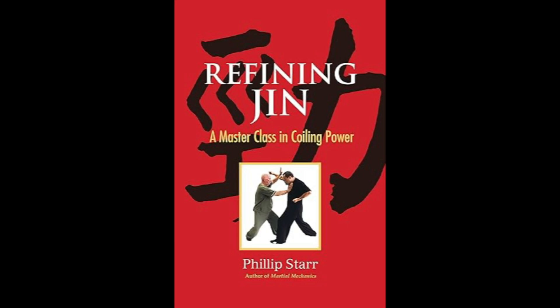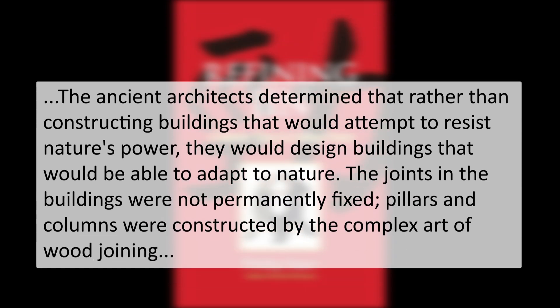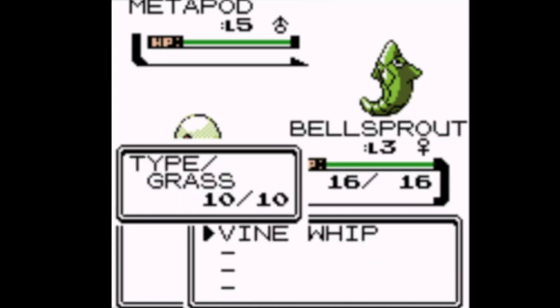As a final thought, I want to reference from a surprising source — the martial arts book 'Refining Jin' by Philip Star. The renowned sensei Akira Hino emphasizes jukozo, meaning flexible structure. The terribly destructive forces of earthquakes led to the development of new forms of architecture, but this special type of construction existed in Japan long ago. The ancient architects determined that rather than constructing buildings to resist nature's power, they would design buildings to adapt to nature. The joints were not permanently fixed; pillars and columns were constructed by the complex art of wood joining, absorbing the shock of an earthquake. Coexistence with nature was preferred over the western notion of fighting it directly.